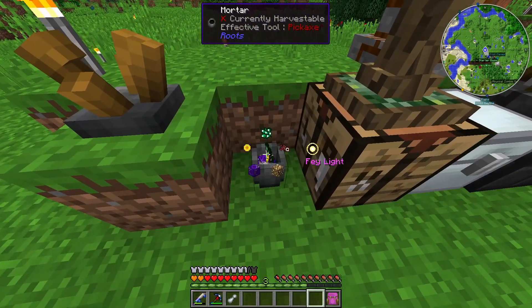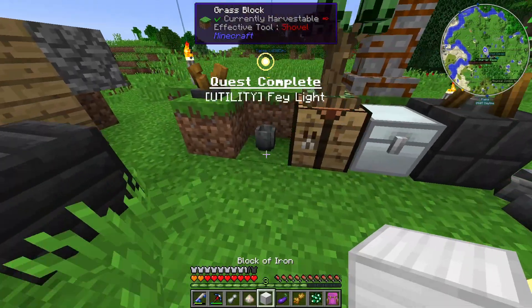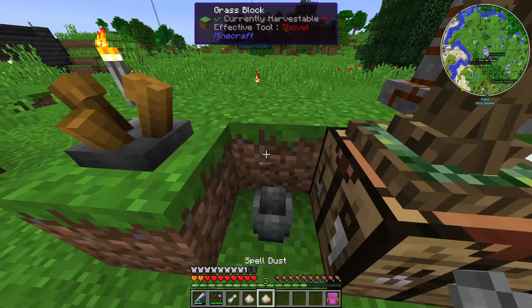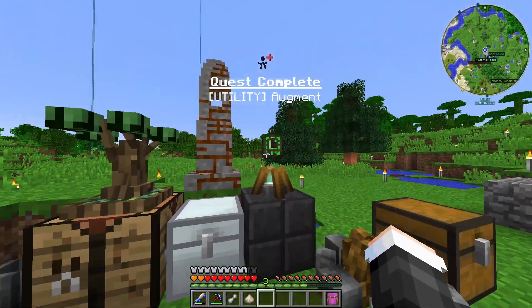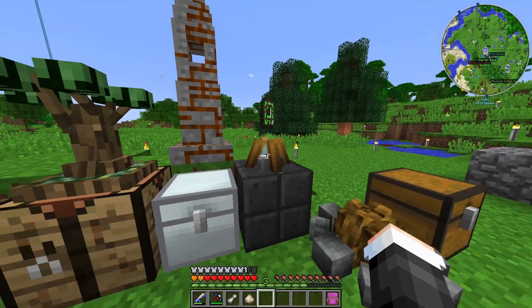You throw all five things in, grind it up, get the dust. Let's do the other one while we're at it. Then you just pop this in here with the — I don't remember what the green thing is called, but it will eventually learn the spell.